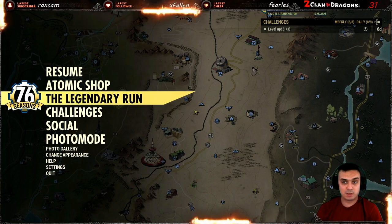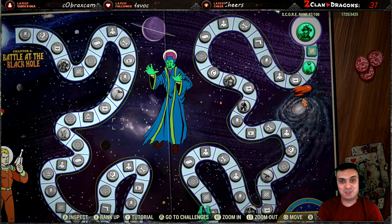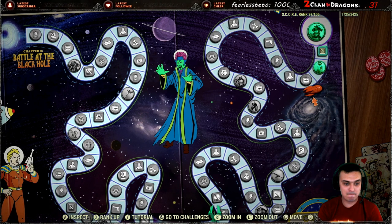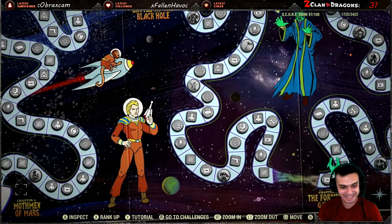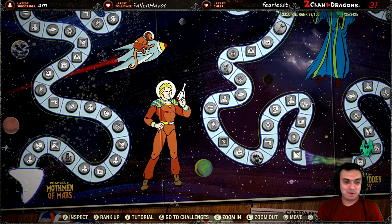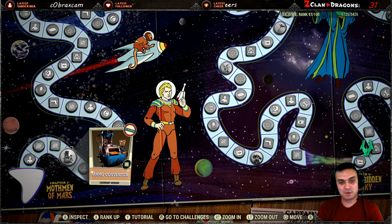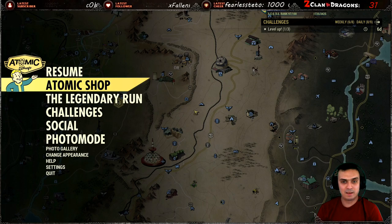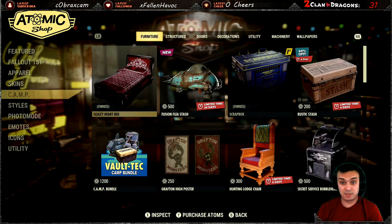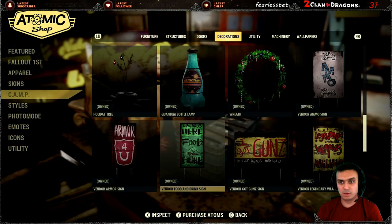I'm going to show you the Legendary Run in slow-mo - beautiful 21st century game. So this is Rank 1, Rank 2, Rank 3, Rank 4, and Rank 5. Once you hit Rank 5 you unlock it, claim it, and it ends up in your Atomic Shop under the camp section - I believe under Utility.